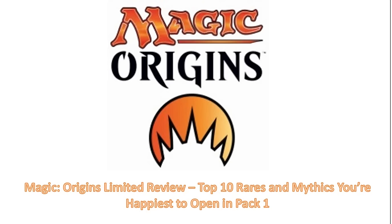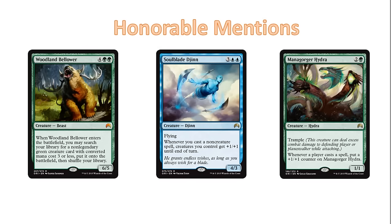Before we get into the top 10, I have some honorable mentions — cards that were pretty close and that I had on the list at various times, but got pushed off by other things. These are those: Woodland Bellower, Soulblade Djinn, and Mana Gorger Hydra. Woodland Bellower seems like he'd be really good, and he is very good. You probably still first pick him most of the time, just not as happily as you first pick the other cards on this list.